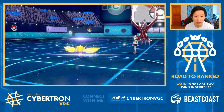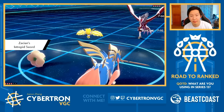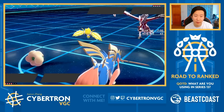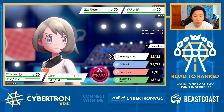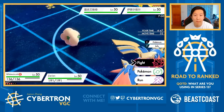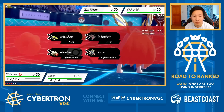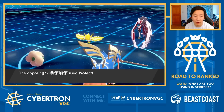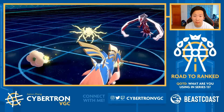We're going to go with Regieleki and Yveltal. I could just Tailwind here then. They could Max Airstream plus Electroweb into Whimsicott. I have Helping Hand so I could Helping Hand into Behemoth Blade. They could Dynamax Regieleki. I really want to Trick Room here, I think. I'm down to Trick Room and Behemoth Blade onto Yveltal, because if they Dynamax Regieleki then Groudon can just crush it. Yveltal just protects - okay, that's fine. Lucky Electroweb - that's a really good turn for us!